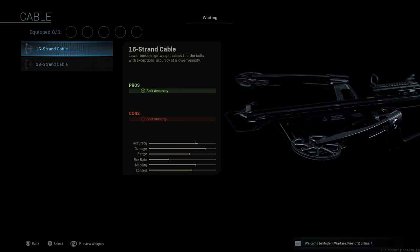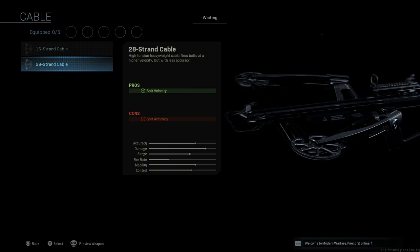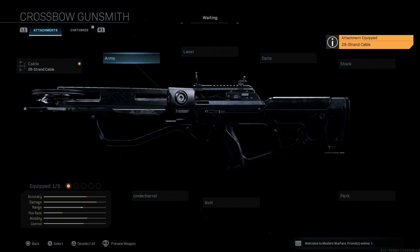For cables, you have the 16-strand and 28-strand options. The 16-strand cable fires bolts with exceptional accuracy at lower velocity — pros being accuracy, cons being bolt velocity. The 28-strand cable is high tension and fires bolts at higher velocity but with less accuracy — pros for bolt velocity, cons for bolt accuracy. Personally, I choose the 28-strand cable; we want as much velocity as possible to make this a one-shot kill.